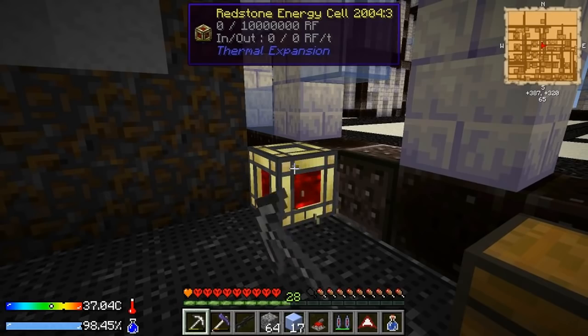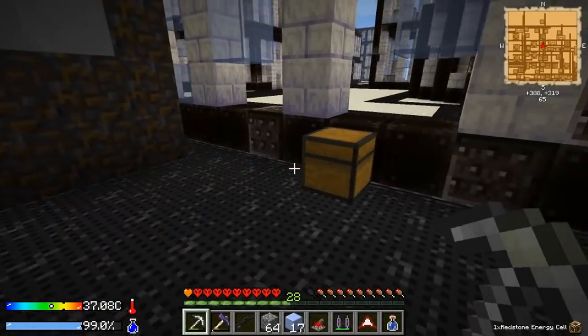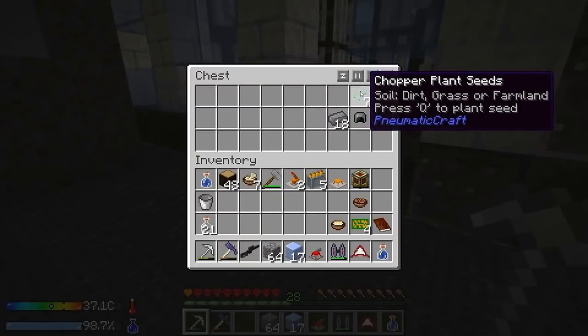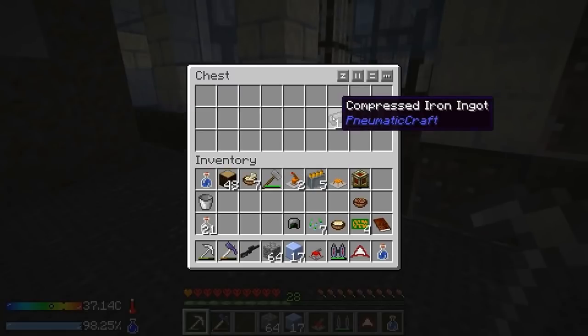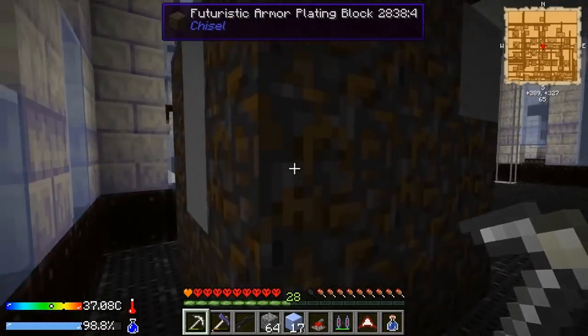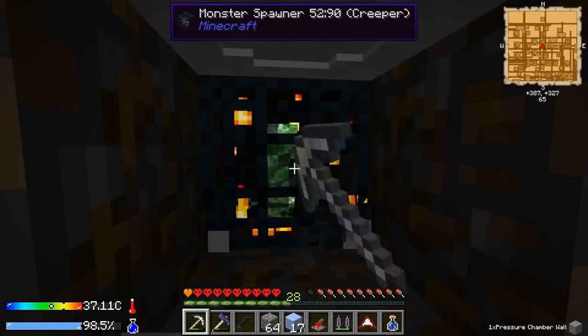It's empty so it shouldn't matter. And — oh baby! Woohoo, a pneumatic helmet! I had no idea there was such a thing. I will take that. Maybe I'll snag some of these and get rid of the spawner in the middle — it's a creeper spawner.